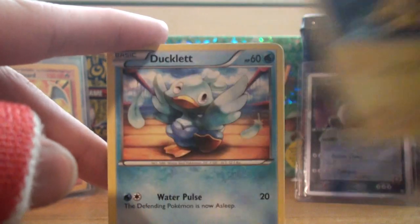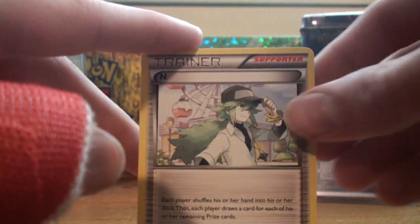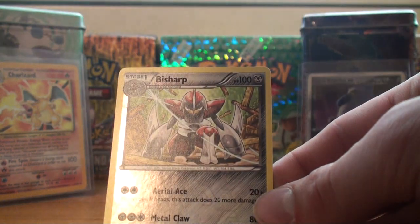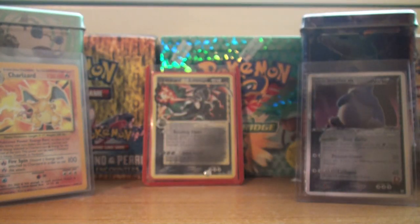We got Timpole, Joltik, Ducklet, Shelmet, Zorua, Torkoal, Slowbro, and N Supporter. And a reverse is a Bisharp, which is a rare — very, very nice, getting so many reverse rares. And our rare Holo is Blissey — beautiful, so many holos.